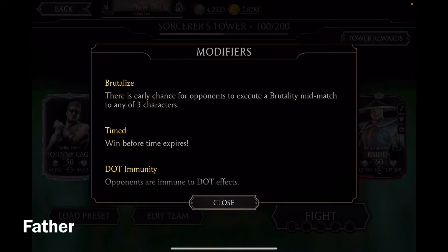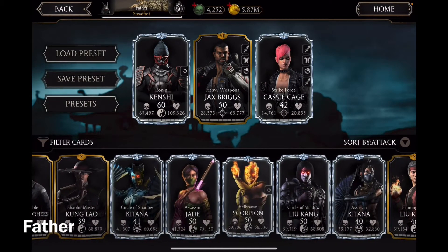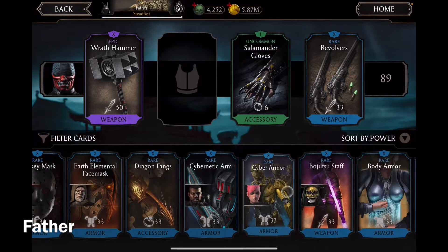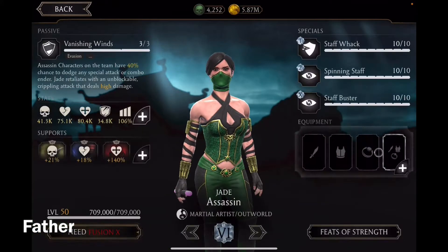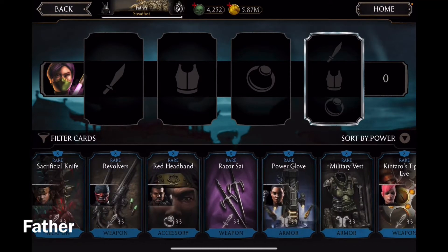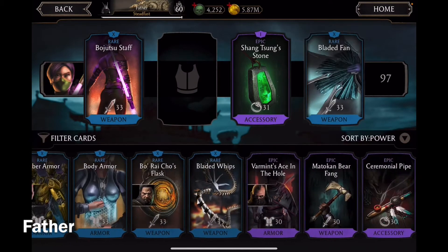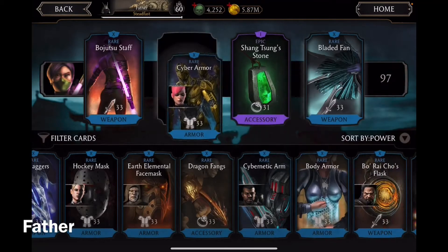The modifiers are Brutalized, Timed DOT Immunity, and Indestructible. First I'm going to switch to my characters that I normally use — Ronin Kenshi, just gotta give him the equipment. And Assassin Jade — I'll give her the Cyber Armor.